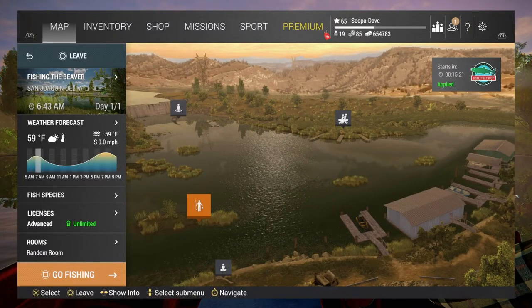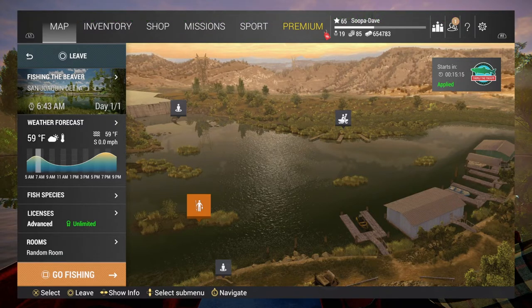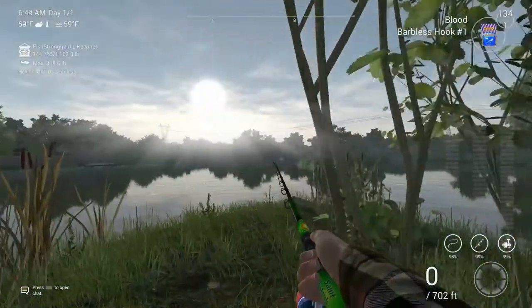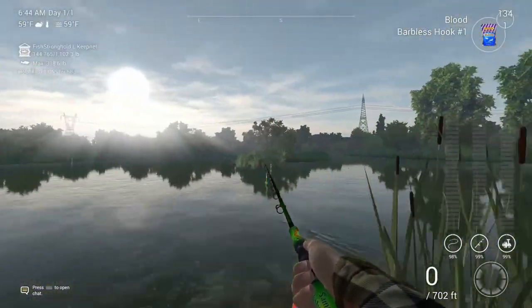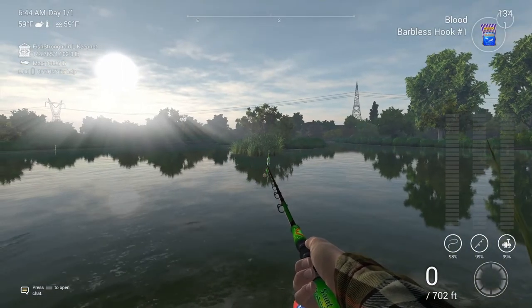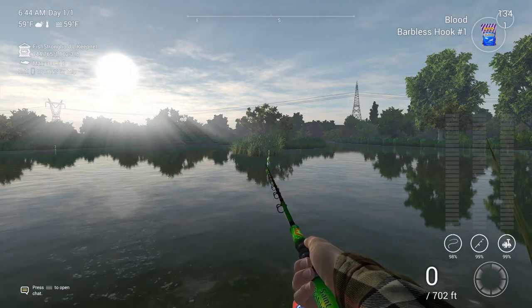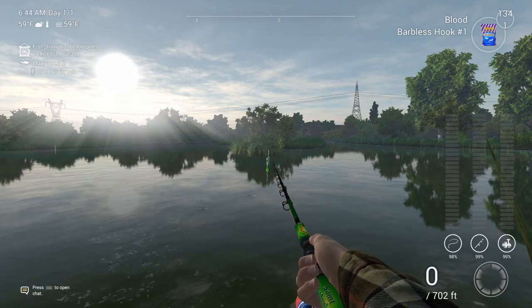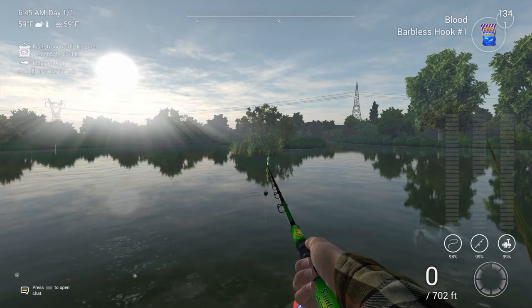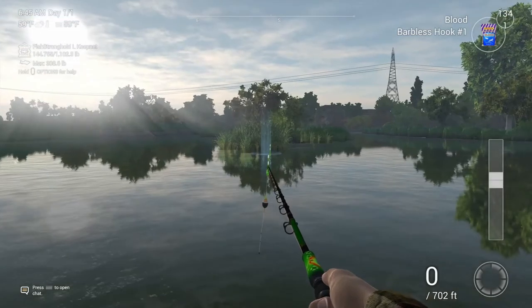Welcome back folks to San Joaquin Delta here in Fishing Planet for the unique red ear sunfish. What you're going to want to do is spawn at Fishing the Beaver and turn around. I recommend a float pole, 20 inches down — 50 centimeters if you're one of our metric friends — and hook size number one with blood worm. You can use anywhere from hook number one to hook number four.